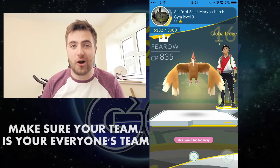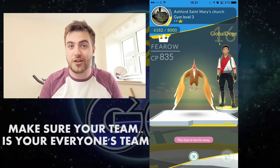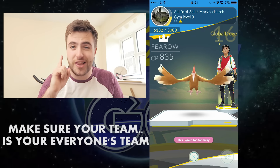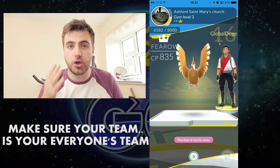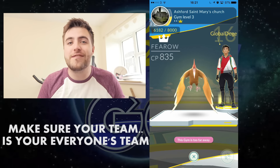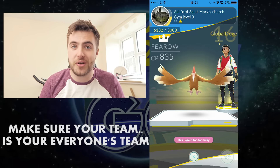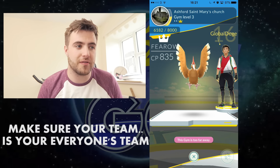Sadly, me and my girlfriend have been playing quite a lot and she decided to pick yellow while I picked red. That's annoying because now we're battling against each other for gyms and can't help each other. So that is honestly one of my biggest tips — if you want to be successful in gyms, make sure you and your friends pick the same team. Even if you have a bit of an affinity for one team, you need to stick together. If you want to be successful with gyms, you need other people that have the same colour.